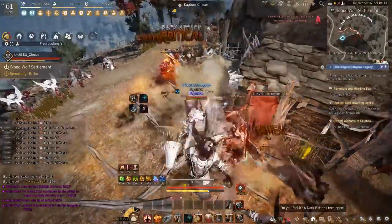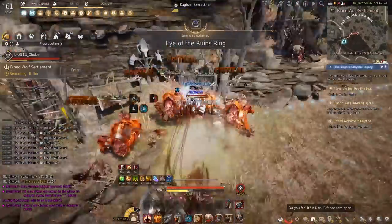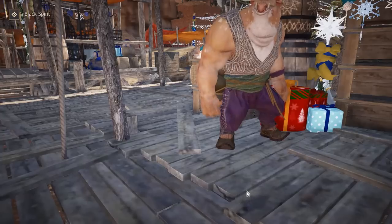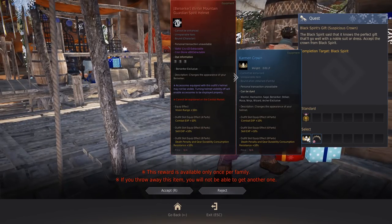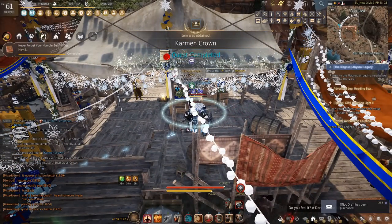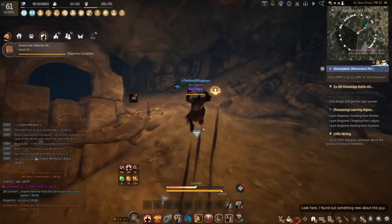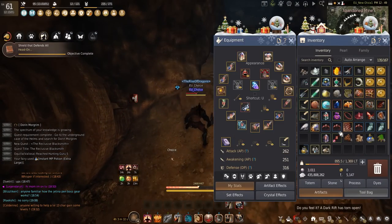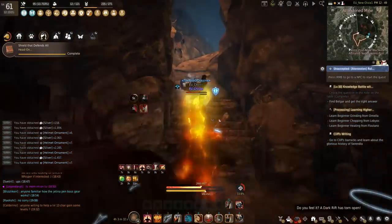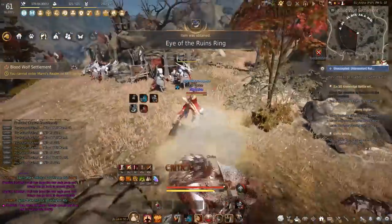We farmed Blood Wolves all the way up to 76 total pities before we ultimately got the drop. Along the way we got tons of money and tons of Eye of the Ruins rings. After some Blood Wolves, we went and completed DEV's Encyclopedia. I had already purchased all the items off the market — there are tons of lists out there, I suggest you check them out and buy the stuff too.